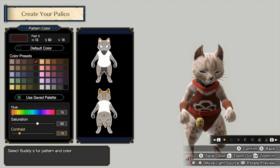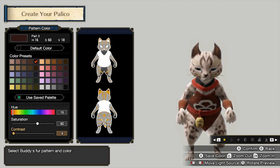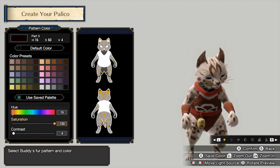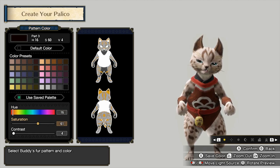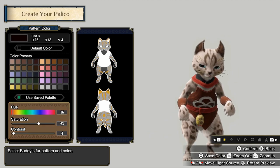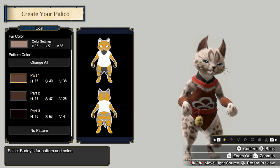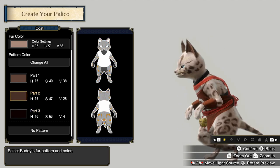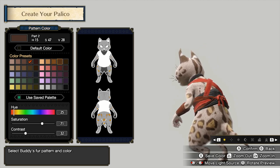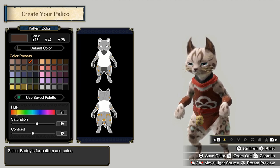I feel like the default colors in Monster Hunter are really iffy, because they don't want you to have striking colors it feels like. You have to manually go into the contrast settings to get higher contrast. Yeah, these are the insides of the spots — they're a little more showy.